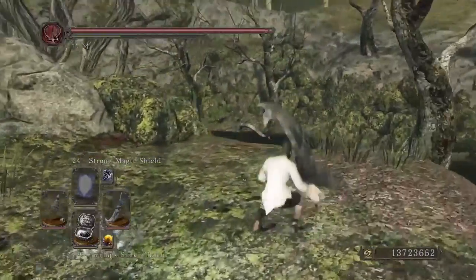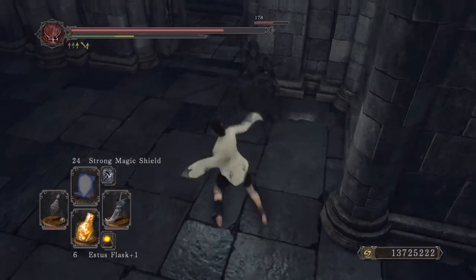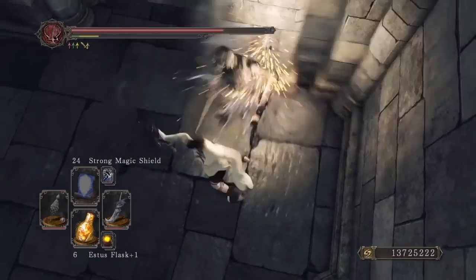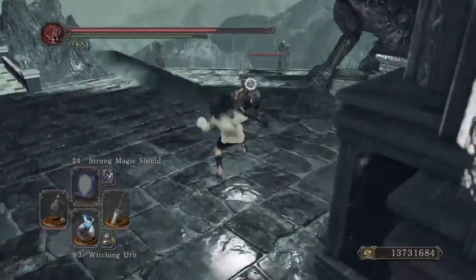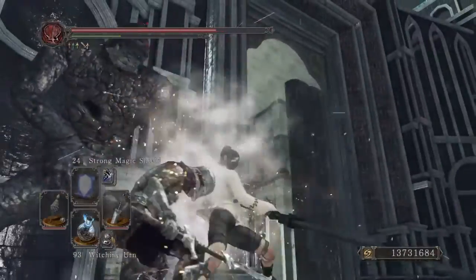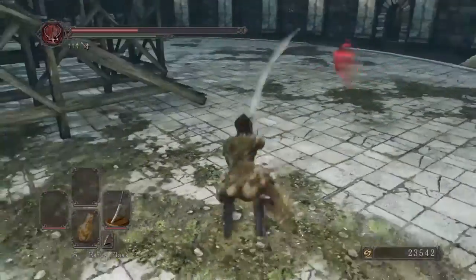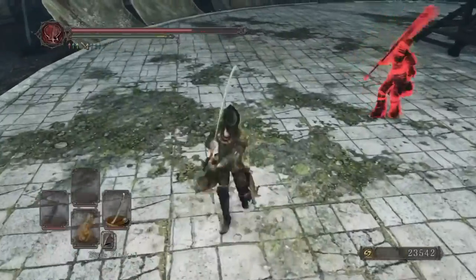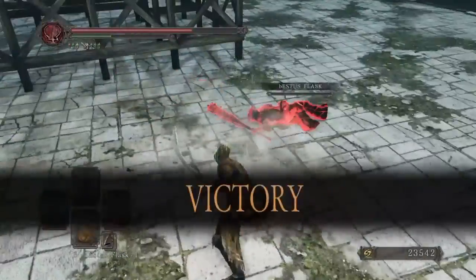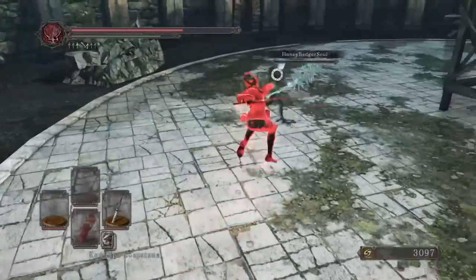Make sure you lock on before you jump attack as well. So: lock on, back step, lock on, jump attack. I'd say practice on PvE first just to get a feel for how to do it and get your GFM fluent. Also practice doing it and hitting something as far away as you can, because that'll really throw people off in a fight — they just won't expect to get hit from that far away, since this lets you jump far.